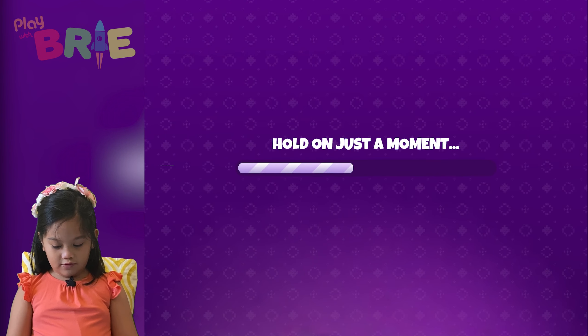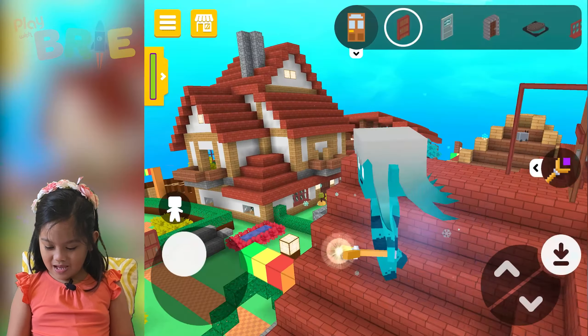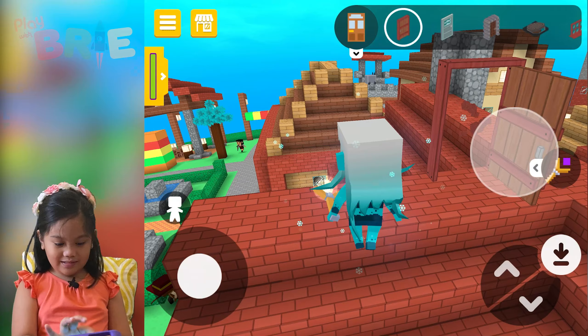Whatever. Okay, now let's add some free furniture. One — and then open the door. Two — open the door. Three — open the door. Let's fly and clean this up. Fly, fly, fly. I love to fly. Delete. Delete. And delete.